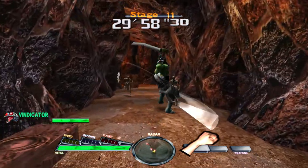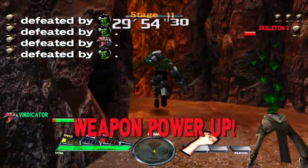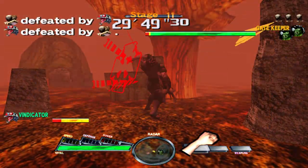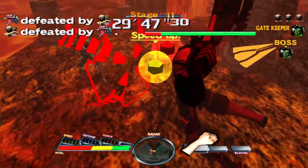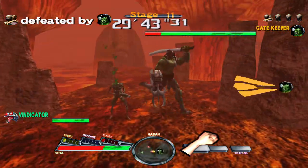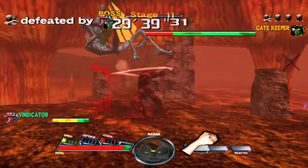The game does have power-up orbs around the stages — there's yellow and red, blue and green. They basically give you a boost of speed, armor, strength, and health regeneration. We're almost through the arcade mode — I think there are maybe two or three more bosses.